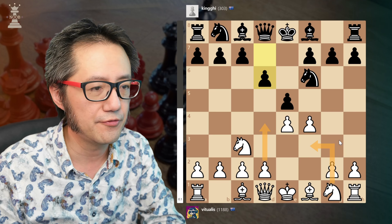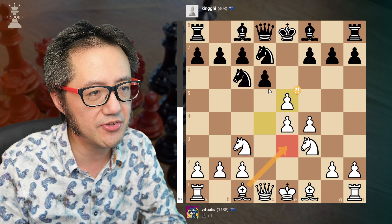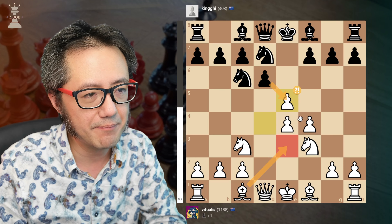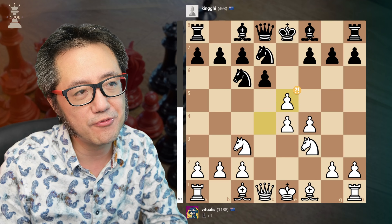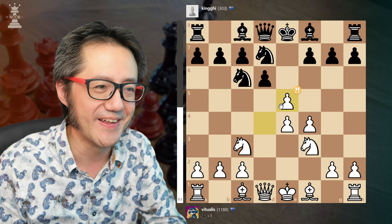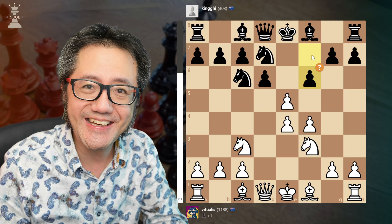Against this variation, the idea is to potentially take full control of the center, so the first thing we do is develop the knight first — knight to f3. They develop the other knight, very normal. Then d4, and I think the best move for white is to take this way. My opponent decided to do a backwards knight move — this was an inaccuracy, not a disaster, but an inaccuracy. Moving the knight twice seems to make sense; they want to potentially triple-defend e5.